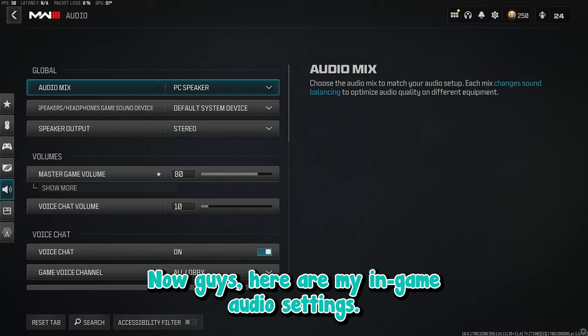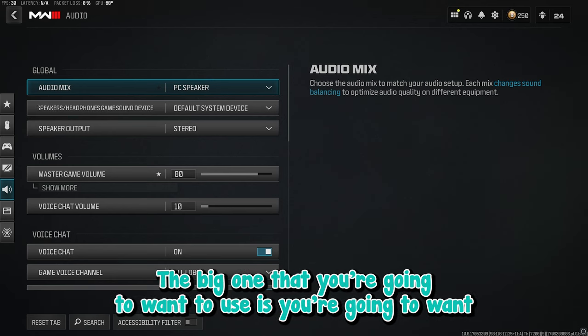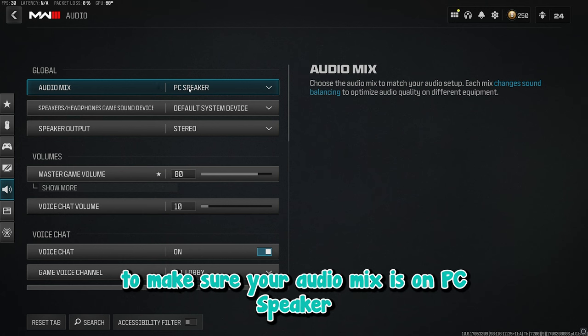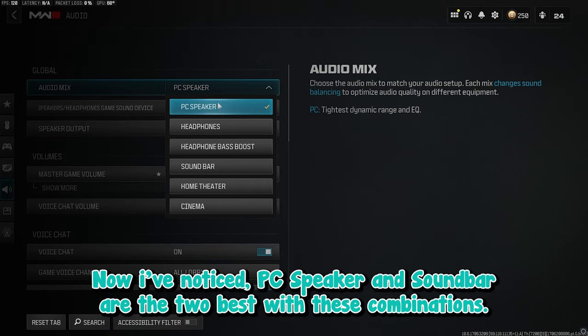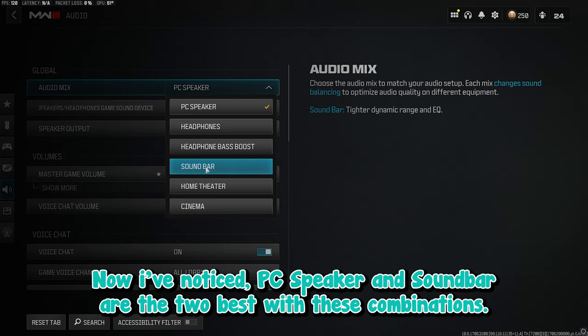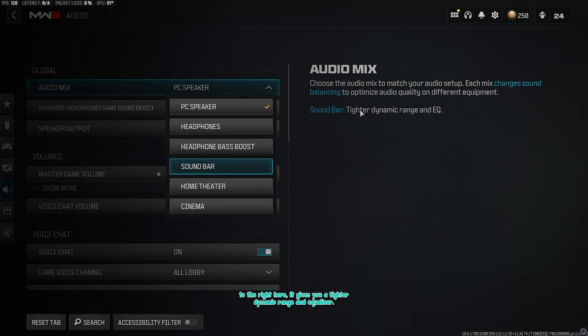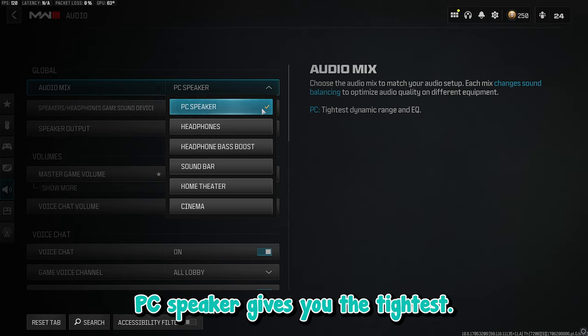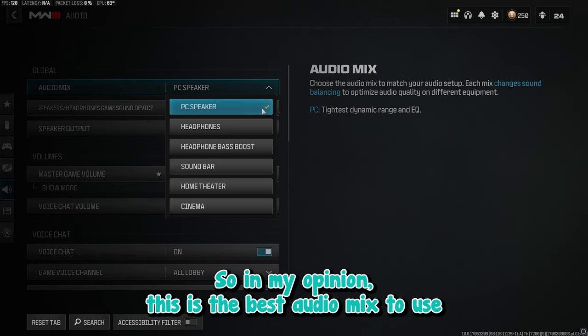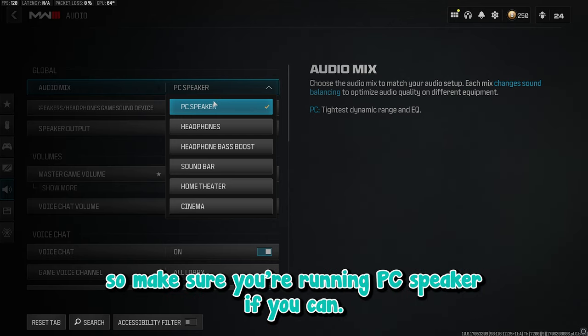Now here are my in-game audio settings. The big one is making sure your audio mix is set to PC Speaker. I've noticed PC Speaker and Soundbar are the two best options with these combinations. As you can see, the description on the right tells you it gives you a tighter dynamic range and equalizer. PC Speaker gives you the tightest, so in my opinion this is the best audio mix to use.